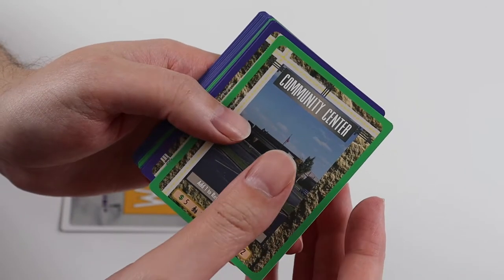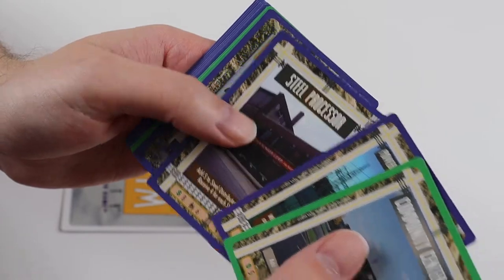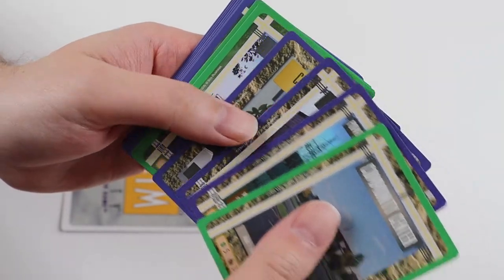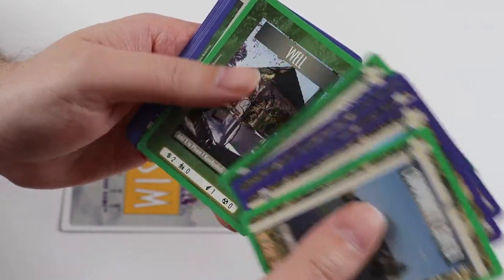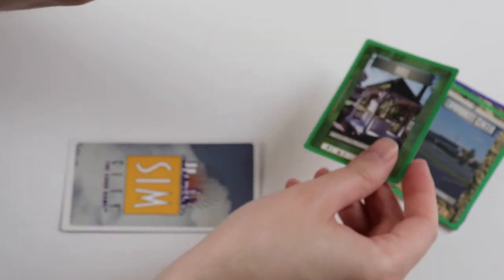Uncommons in the first pack: Community Centre, Power Line Construction Firm, Steel Processor, Council Member Agricultural, and an Arts Centre. The rare card is a Well - I do have this once so that's a swap now.